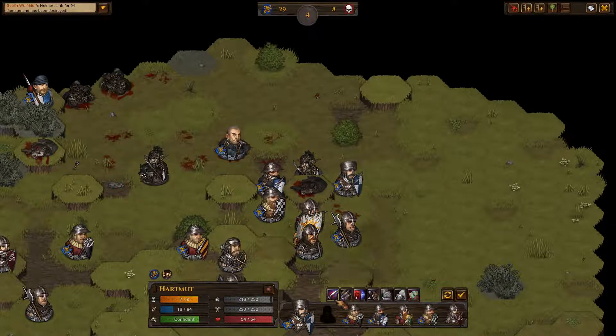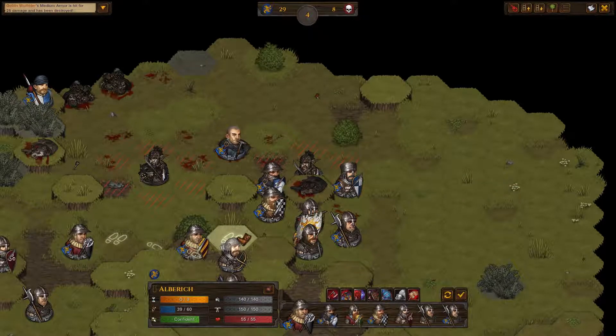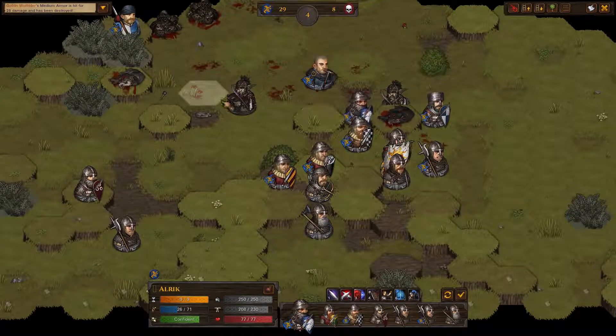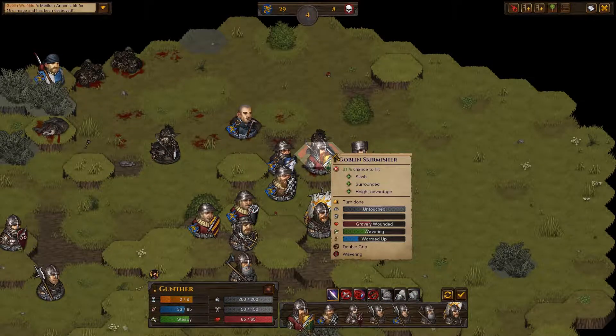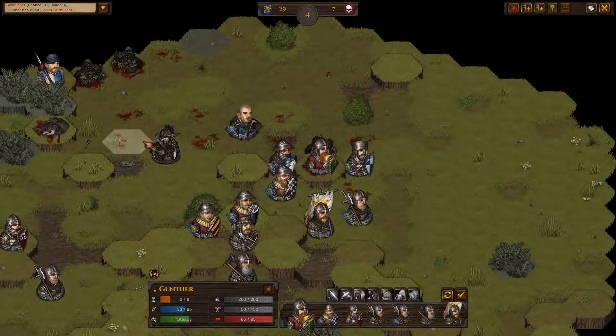I'm going to try and kill the goblin so that Alaric is free, but unfortunately we failed in that attempt. We'll just end our turn. This guy's going to move here, cutting off the goblin wolf rider's attempt to attack me. I'm going to pass with Alaric for now because Gunther can take this hill and attack down on this guy with a pretty good chance to kill him - which is exactly what he did. Alaric should be able to get over here and attack next.